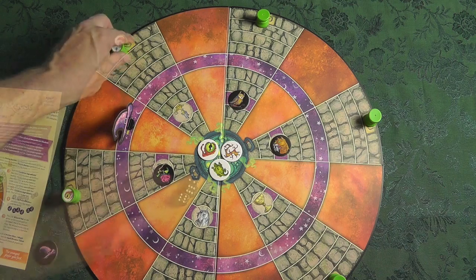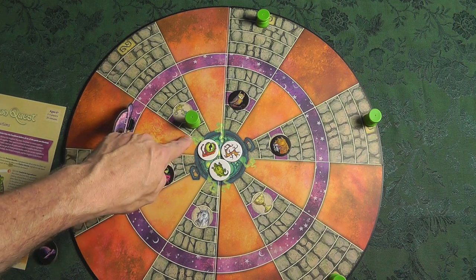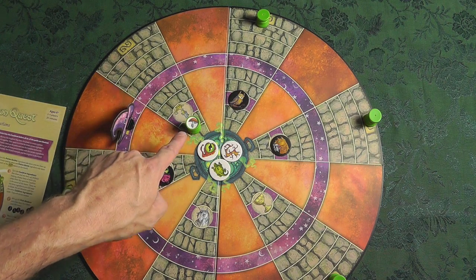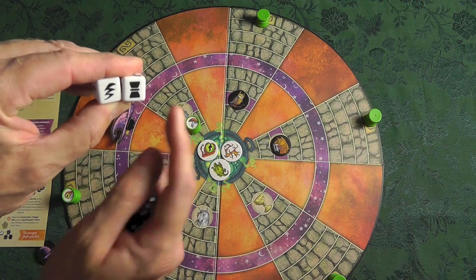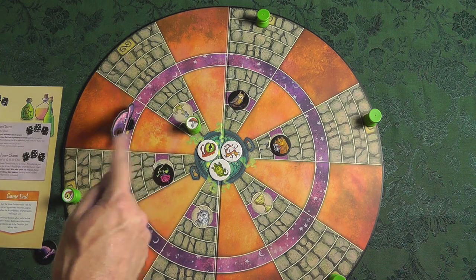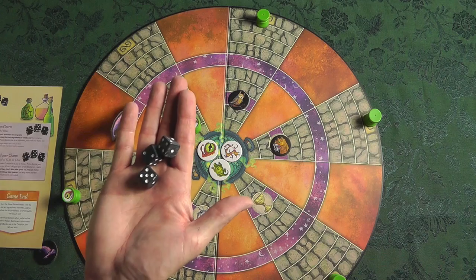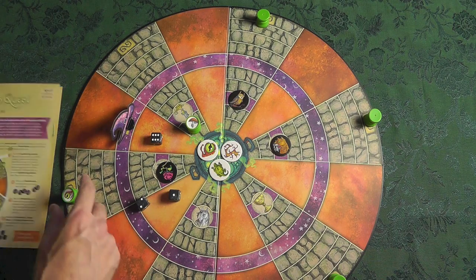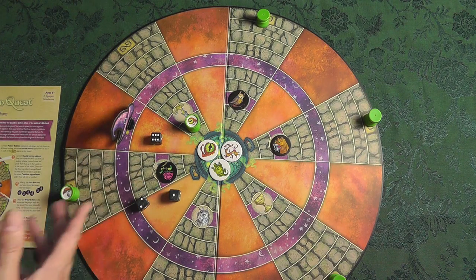If I had moved a charm down without revealing it and it turns out to be an ingredient I don't need, I have another option: swap a charm. Swap a charm works completely opposite of reveal a charm — instead of needing all evens, I need to roll all odds, and I get three chances to do that. If I get it, I can simply swap two different potion bottles. I have to declare what I'm going to do with the dice before I roll.